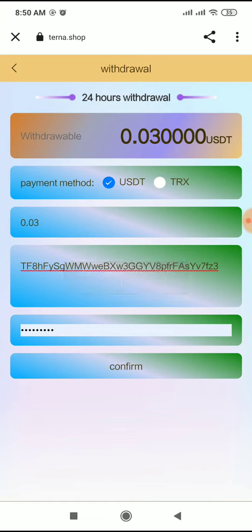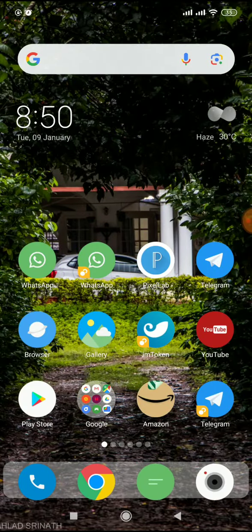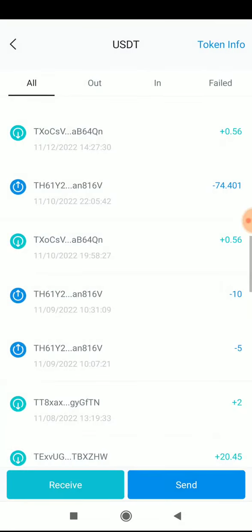The minimum withdrawal amount is 1 USDT, so check your daily income to meet that minimum. So that covers how to register, how to earn, and how to withdraw on this platform. I hope you register and enjoy this platform — it has many earning opportunities, so register now and earn more.